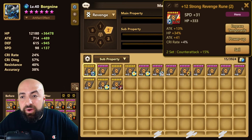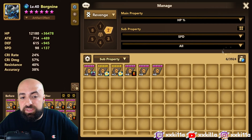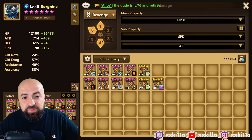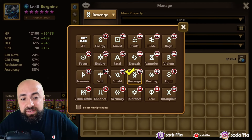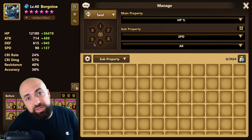If you want to hit that speed requirement, you can build him on triple HP with speeds — that's the best way to go. You can put a set of seal in there, so double revenge seal or double double revenge seal.